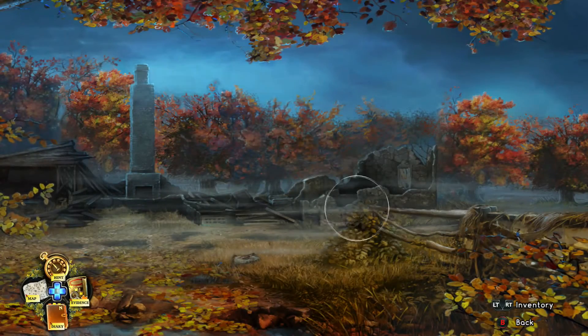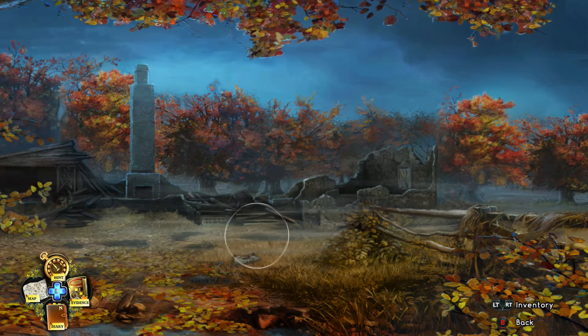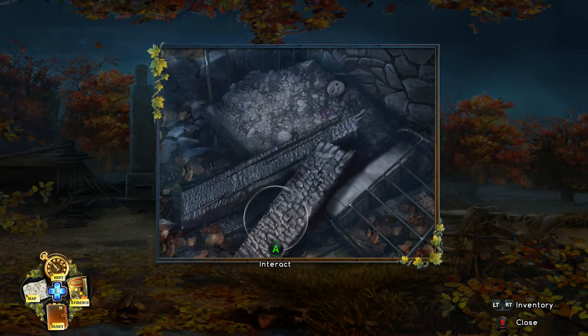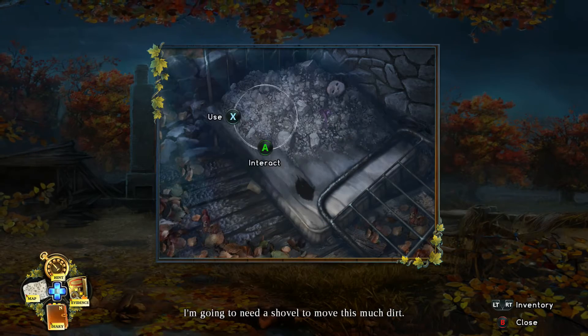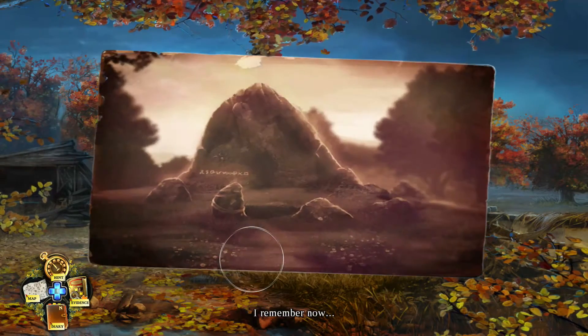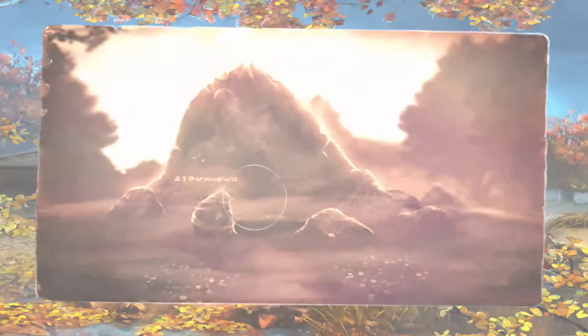Hey, Singres from the Hidden Levels here with part 4 of Enigma's Ghost of Maple Creek walkthrough for Xbox One. Just as a reminder, I am playing this walkthrough on normal difficulty. I recommend you play on expert difficulty if you just want to go through the game once for the full 1000.